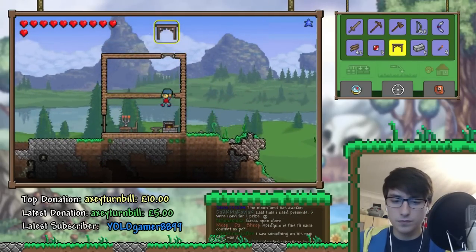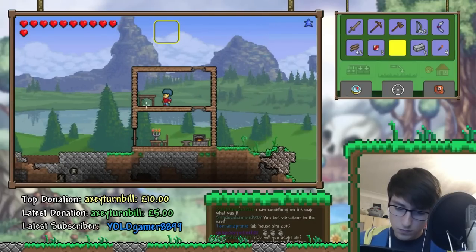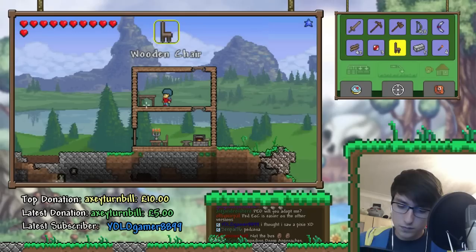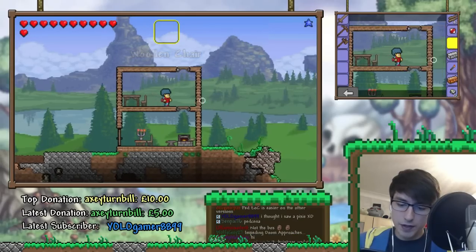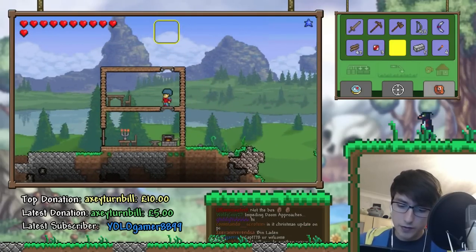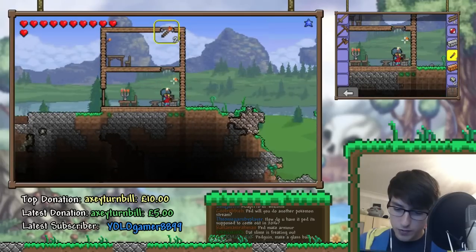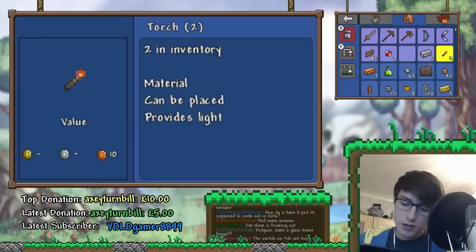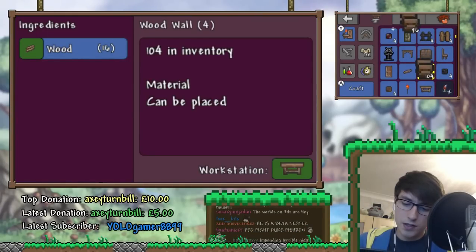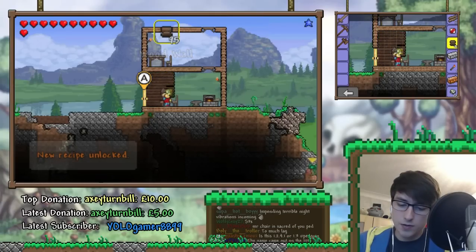Let's get some back wall. I should put some torches down as well — oh, we already have some torches here. Screw the rules. Let's make loads of walls. I don't know how much we need, but screw the rules. And now we can just place it with the stylus — yeah, look at this, this is kind of nice. Just kind of do it yourself. Oh, this is kind of cool.